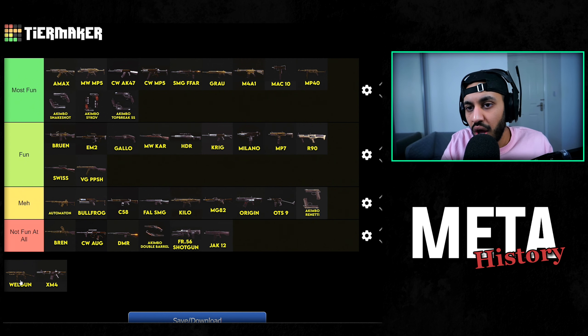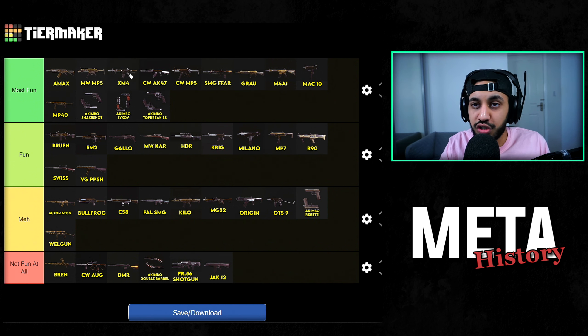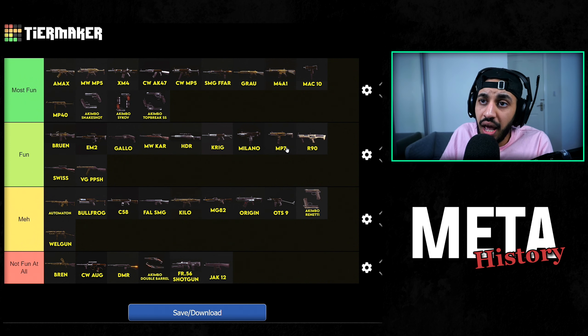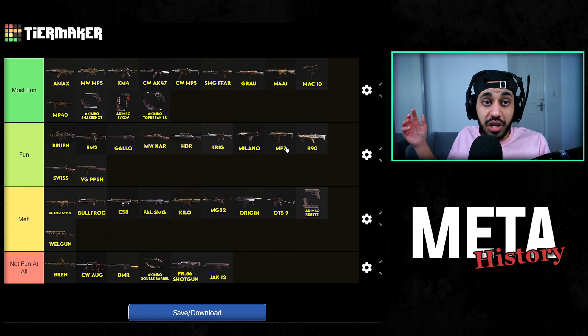Then we've got the Welgun, which is kind of the meta right now. As an SMG meta, similar to the OTS-9, I find it pretty meh. Even though it's probably the best SMG in the game right now, I just don't find it fun to use — the ADS is a bit slow on it as well. Then the XM4 is one of the most fun metas I liked. It was a great long-range gun and for a short period of time one of the best close-range weapons too. If you built it as an SMG it worked extremely well, and with that Raider stock build you could strafe really quickly. It was the most versatile weapon in Warzone in my opinion, but it's been nerfed with that headshot multiplier and increased recoil.